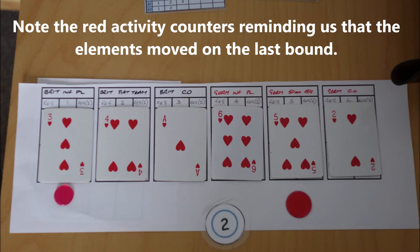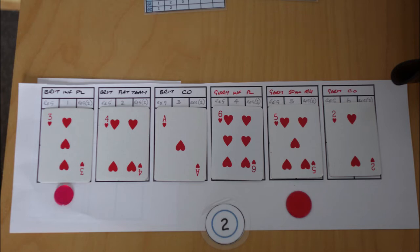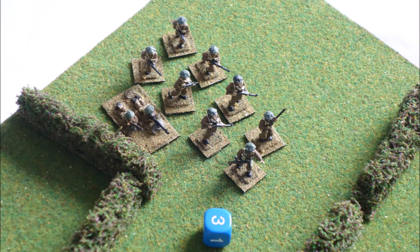The British and German COs both pass. The British infantry throw an officer reaction test of four and an order dice of three, which is an action. Unfortunately they have no line of sight to see the truck, so they can't make any observation throws, but they decide to move further onto the board.